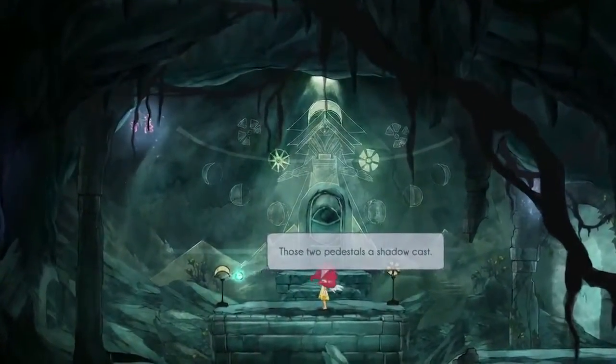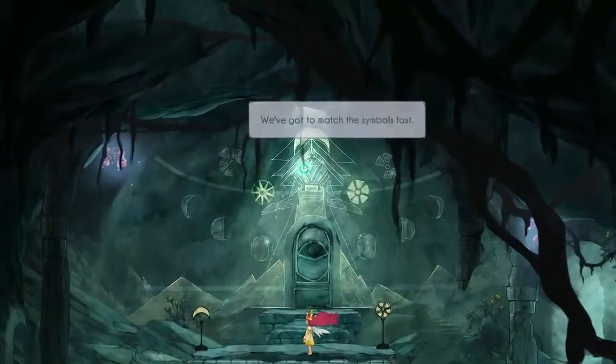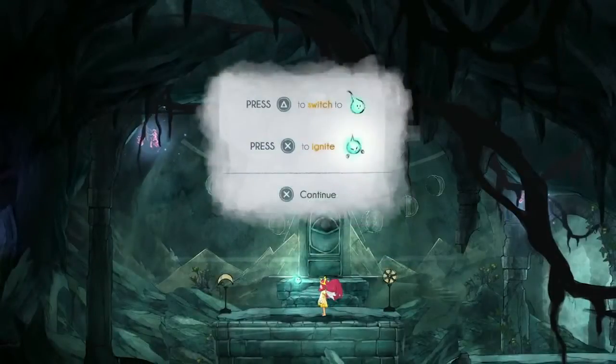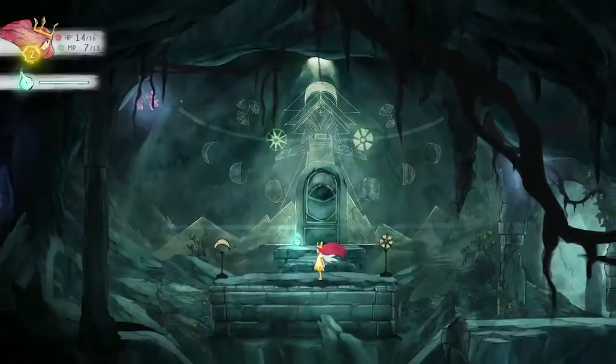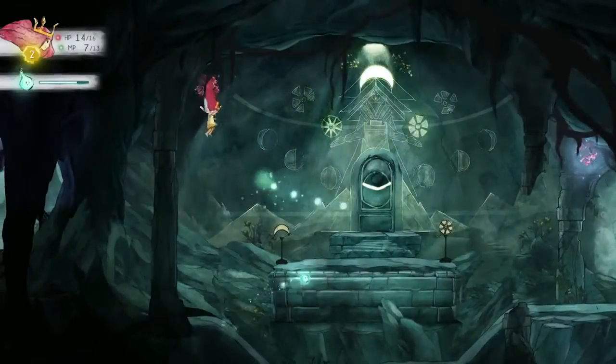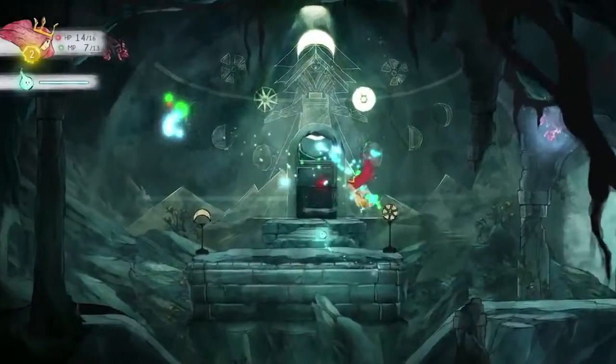Another component of our game is puzzles, which requires a different set of skills from the player. Here we need to match the symbols from the pedestals to those on the wall. The player must use Aniculus' light to open the door. His light skill is not unlimited, but you can always fill his energy bar with those glowing flowers you find in the environment.